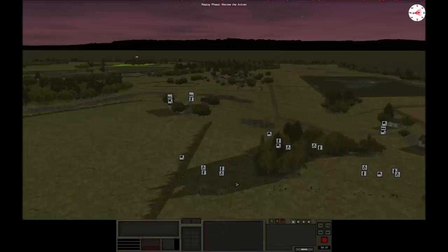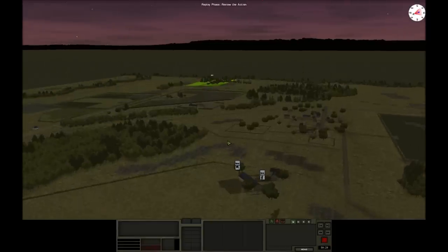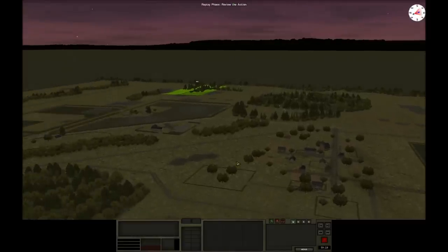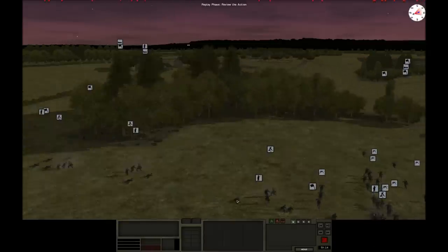I really don't want to get into a long-range firefight with the American paratroopers — I will lose any firefight I'm in. They simply have greater numbers at a squad level and just have better morale and better skill level. So I was trying to be sneaky all the way through. I won't give away the ending, but I'm just starting now by making some noise.